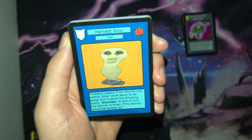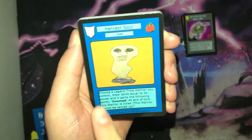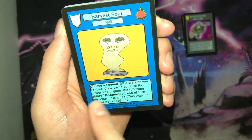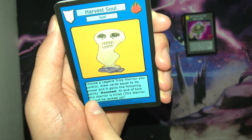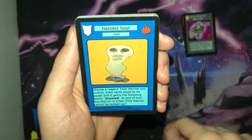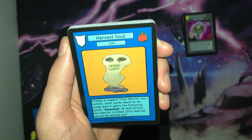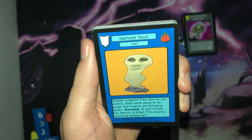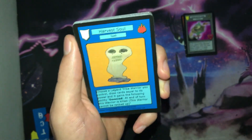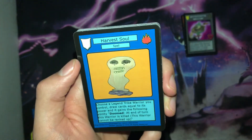The next card we have is Harvest Soul. It's the common spell for set two, and its ability is: choose a Legend Tribe warrior you control, draw cards equal to its power, and it gains the following ability — Doomed: at the end of your turn this warrior is killed and cannot be ranked up. What Harvest Soul does is give some really much-needed draw power to the Legend Tribe. That's what I focused on with the spells in this set — giving the Legend Tribe a good draw engine, because they are a combo-based deck but didn't have a reliable draw engine beyond stone beacon in set one.